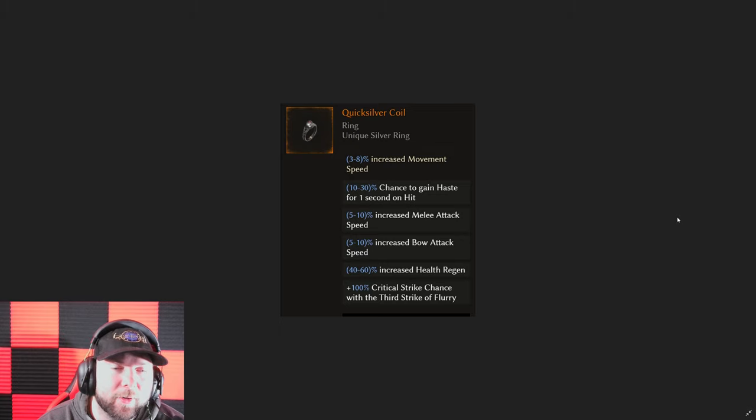We got the Quicksilver Coil — this one has a chance to gain haste on hit for one second, but as long as you're doing lots of hits, putting this on something like the auto bomber means you'd constantly always have haste, which would be really cool. It gives increased melee and bow attack speed, some health regen, and 100 critical strike chance with the third strike of flurry. I like this ring for the haste on hit, and now you can add affixes so that on some builds that do lots of hits all the time you have permanent haste — some builds are going to go a little more zoom zoom in the next patch.